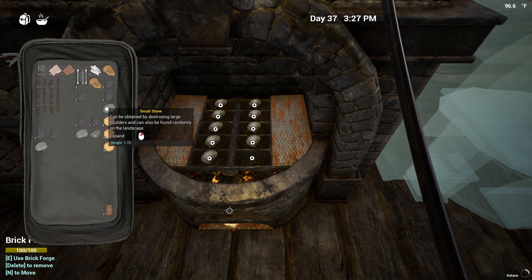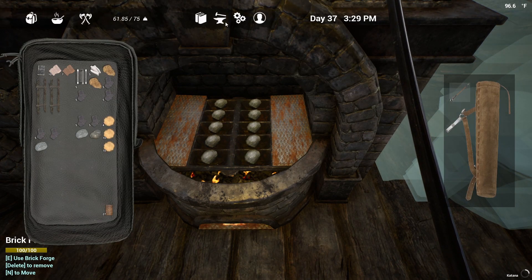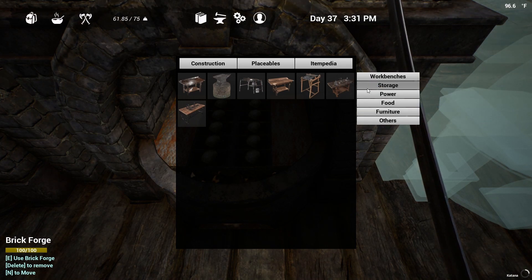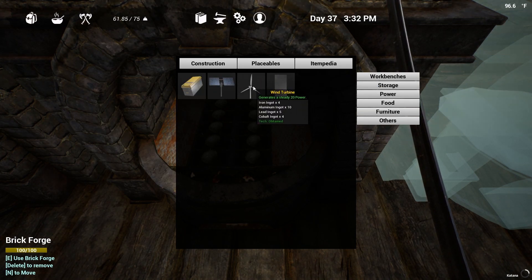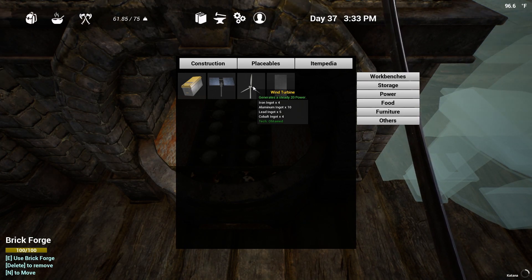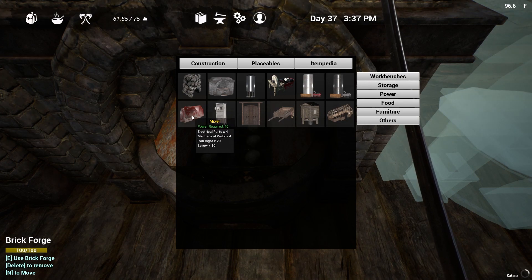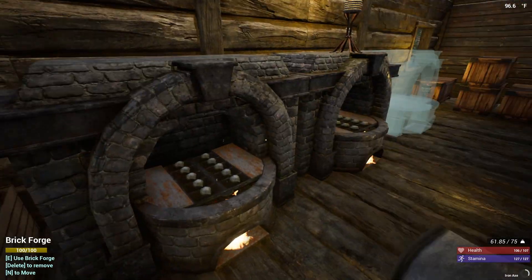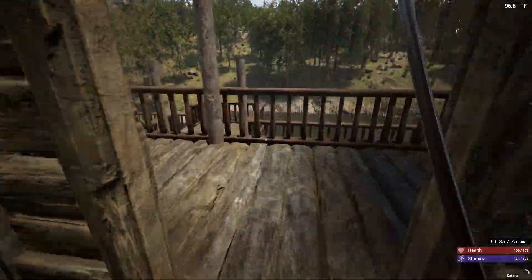Once the third forge is done I'm going to start banging out aluminum. Wind turbines are 10 aluminum — I thought they were 15, maybe I was thinking of something else. I've got plenty of lead and cobalt, it's just the iron I'm working on. I'm going to get as many wind turbines up as I can. The grinder might also be something I want to do, because my axe is starting to get a little dull.